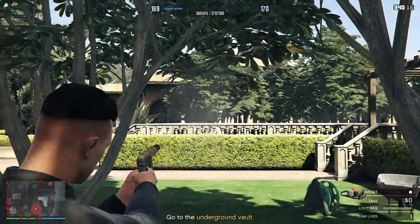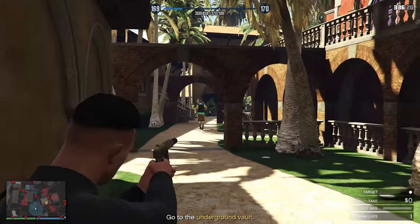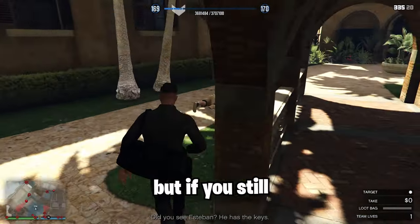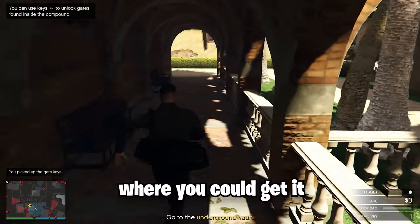Now line up these two guards right in front of each other and they might drop you the gate keys. If you still haven't got it, this next guard could also drop you the gate keys. But if you still haven't got it, I will show you the other two locations where you could get it as well.